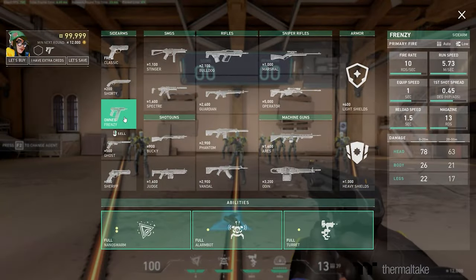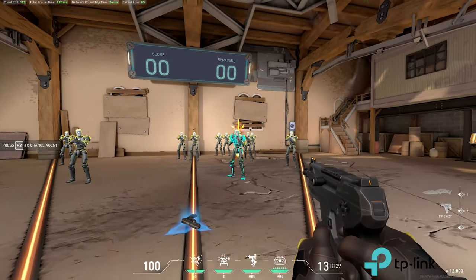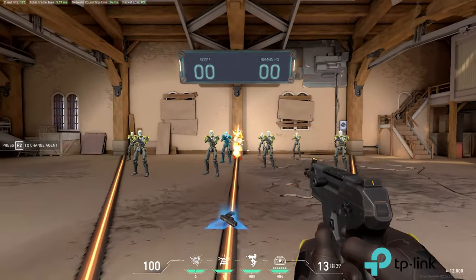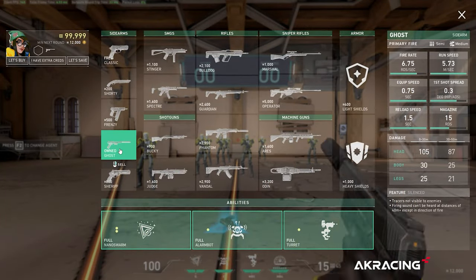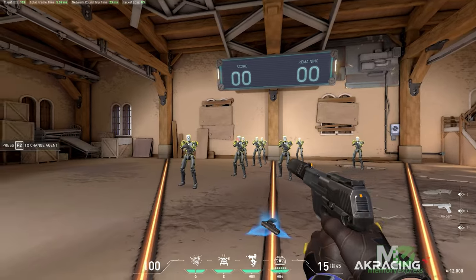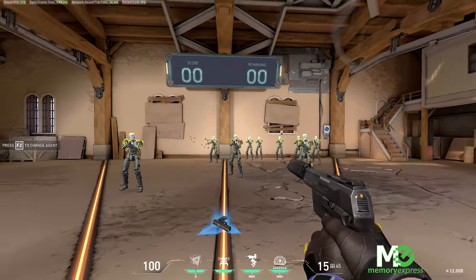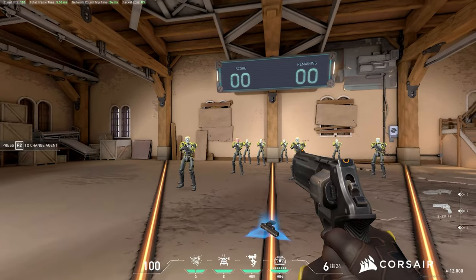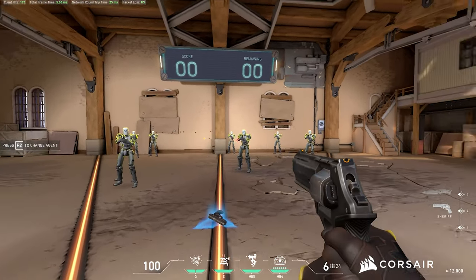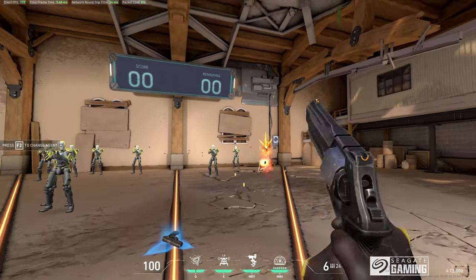The Frenzy is a 500 credit full automatic pistol with a 13 round magazine, which is good at close to medium range combat. The Ghost is a 500 credit silent semi-automatic pistol with a 15 round magazine — it's a high damaging pistol and good at any range of combat. The Sheriff is an 800 credit semi-automatic pistol with a 6 round magazine, which is a high damaging sidearm that can penetrate walls and is good at any range of combat.